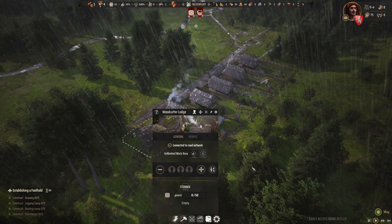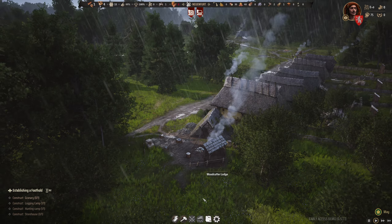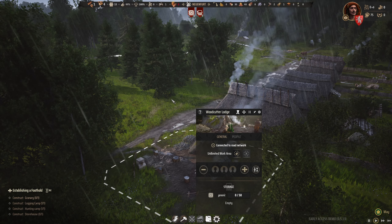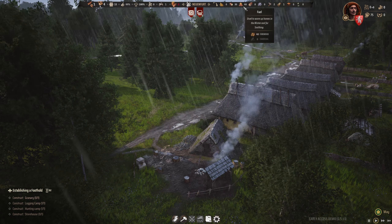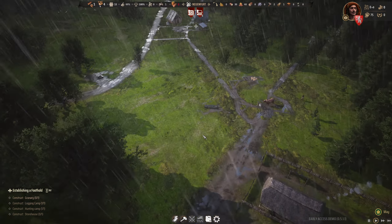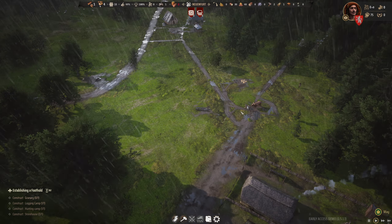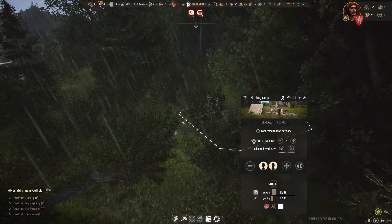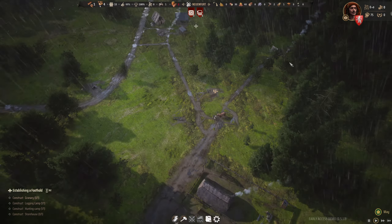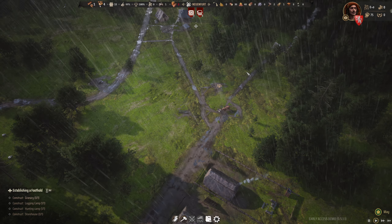Another crucial building to get early on — even during winter — is the woodcutter's lodge. They collect firewood, and people need firewood to not freeze to death during winter. After that you can worry about everything else. Food-wise, hunting or collecting berries may be just barely enough to survive the winter, but if you're growing a large village, it will not be sufficient.